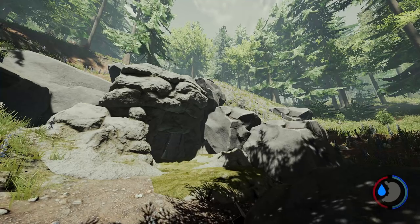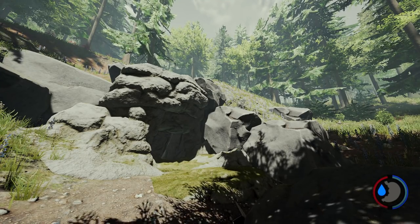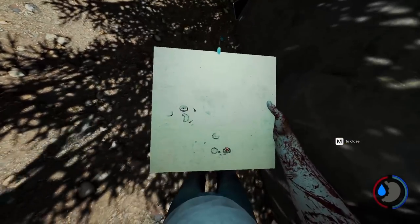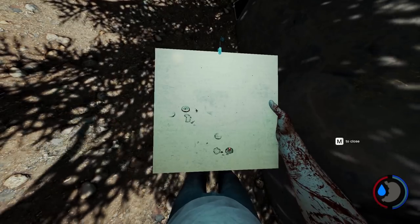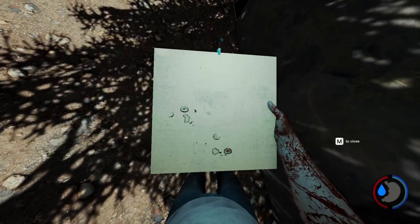Welcome back everybody, Brawbent here. Today I'm going to show you how to get the modding axe in the forest in a very quick and simple manner. The first step of course is for you to get the map. Now if you don't already have this, I'm going to have a link at the top part of the screen to show you how to get the map in under 2 minutes.